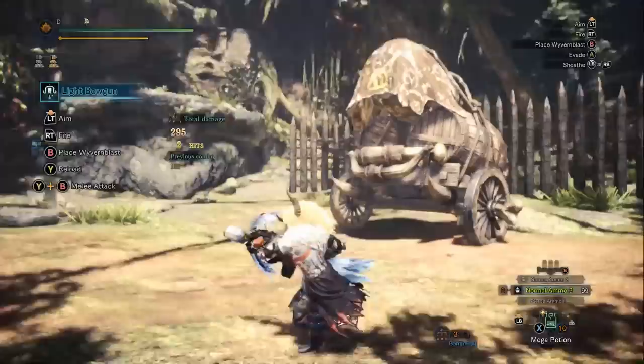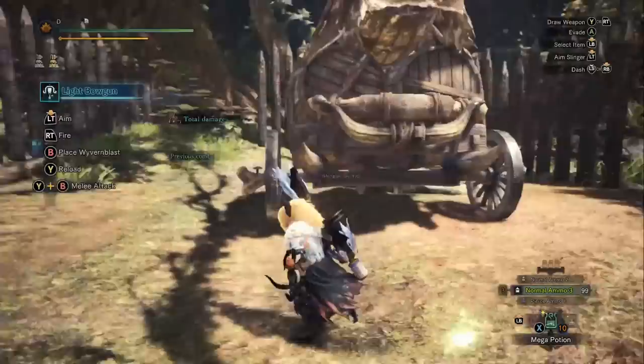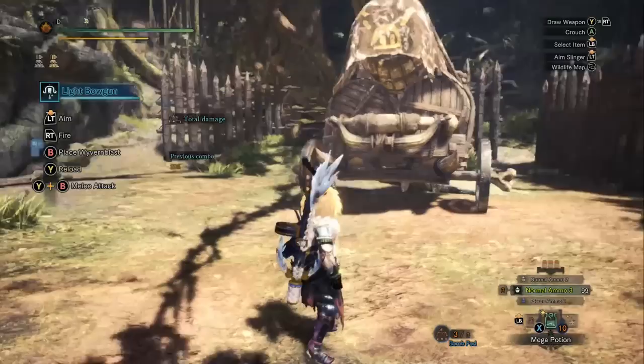With the heavy bowgun, you only need to grab the monster once, and this will cause an immediate softening of the part, but no pods will drop. So the heavy bowgun is a heavy weapon that causes a softening in one move, while the light bowgun is a light weapon where you need to attack twice to get a softened part, but you get the pods.